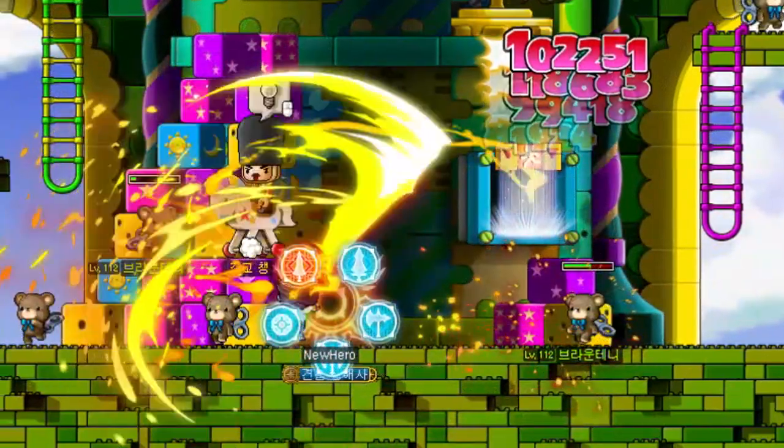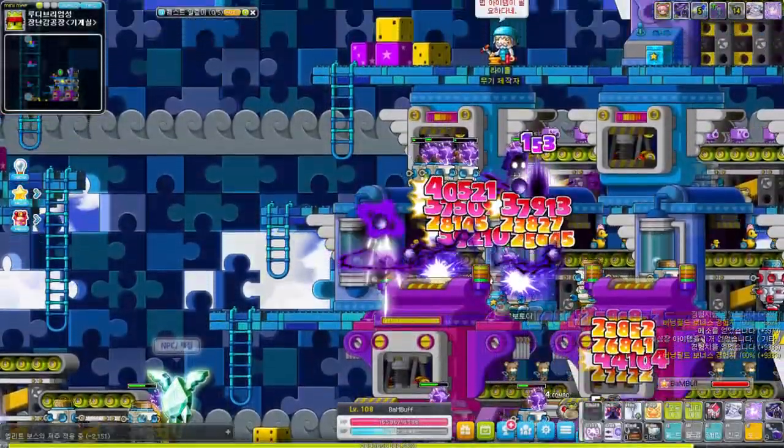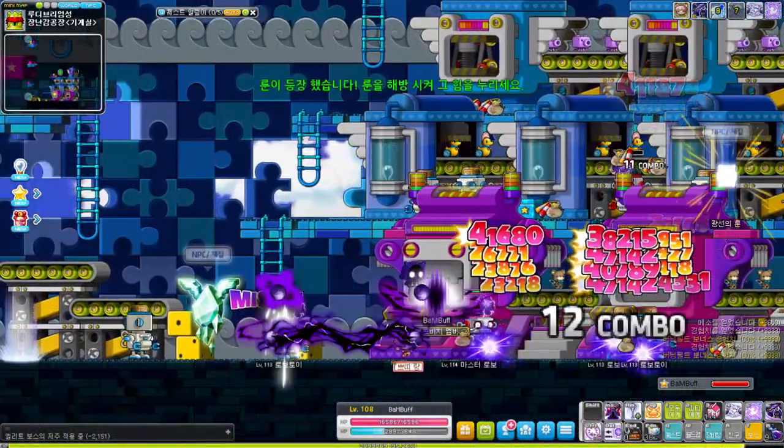If you want to read more about these changes, I recommend checking out Orange Mushroom's blog post where he goes over all the details — link to that is in the description. Now I know the Destiny update is like the Explorer remastering and all, but to be honest the Battle Mage and Thunderbreaker seem to be the biggest winners here.